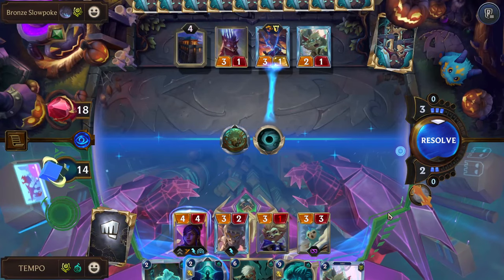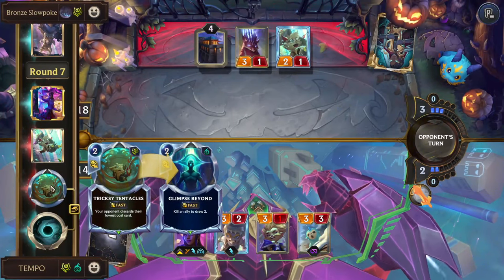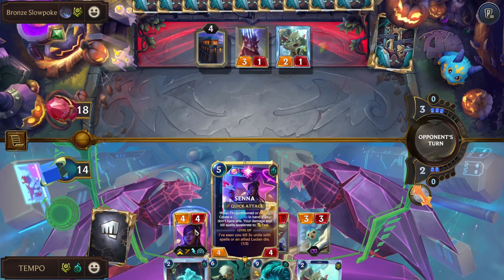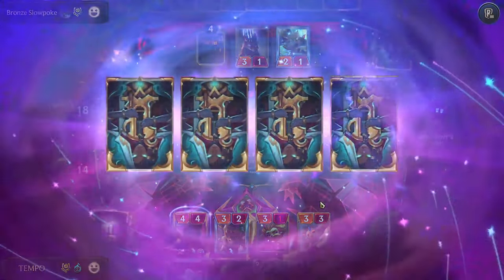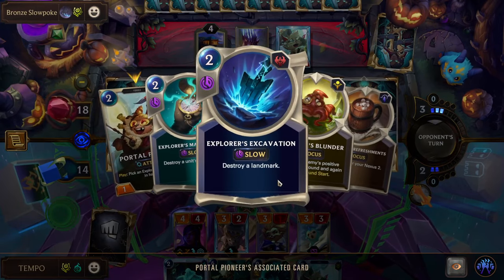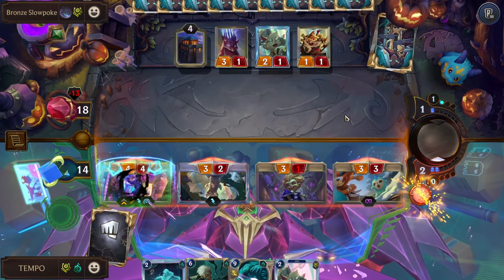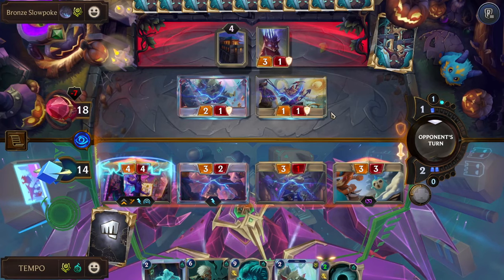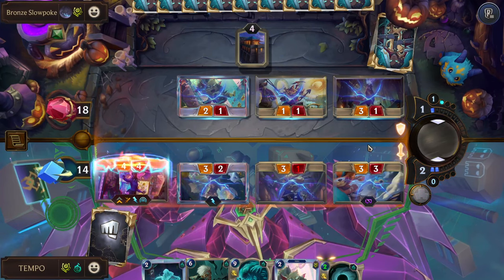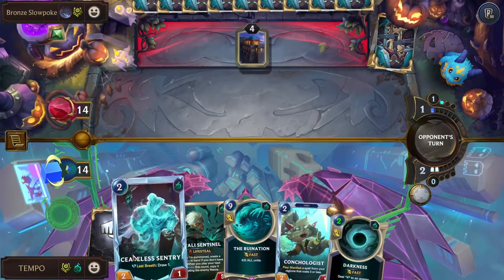Trixie Tentacles — my lowest cost card. Goodbye Glimpse. Trixie Tentacles is kind of just like a cringe BM card. Just rude. And then we can attack with Senna, get another Darkness. Pioneer — that's probably going to turn off Quick Attack on Senna if I had to guess. I don't run Landmarks, I don't run Weapons, so it's probably just turning off Quick Attack. Darkness and Light. Persistence is key. Poor damage Darkness is really nice. Play Sentry out. We're going into 8 mana.